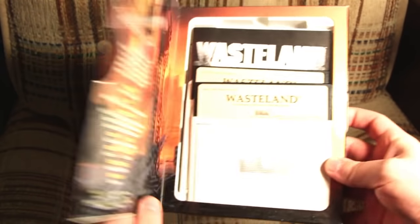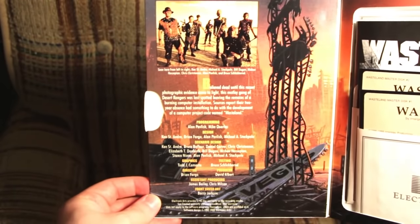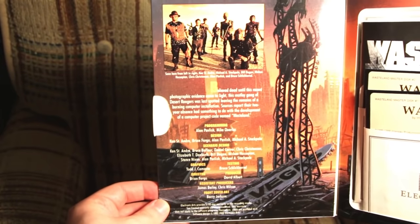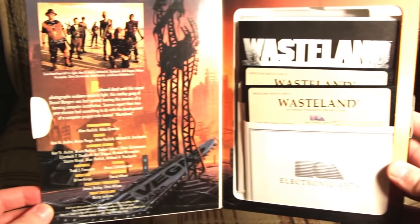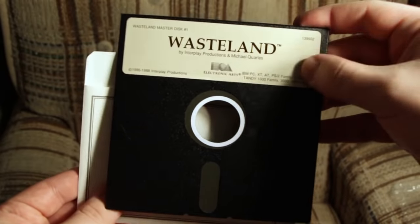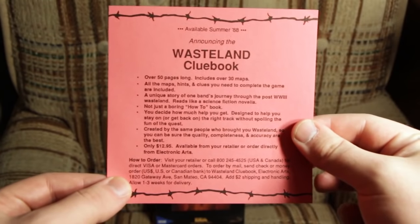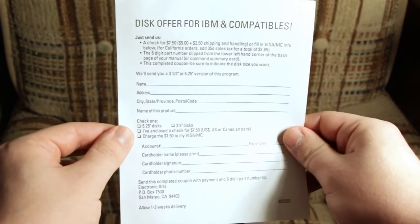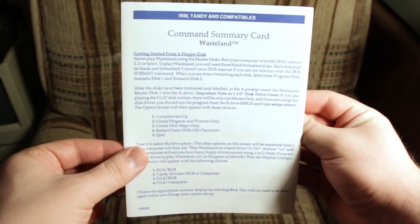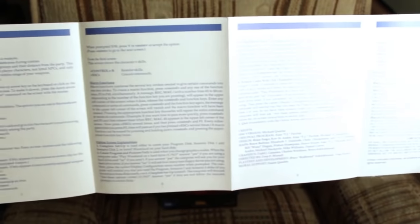Inside the folding box, you get some more awesome artwork, showing the developers of the game and other assorted awesomeness that EA used to do back when they were self-proclaimed electronic artists. Tucked away in this little Infocom-styled tray, you get the game itself on two double-density, five-and-a-quarter-inch floppy disks, ads for the official Wasteland clue book and disk format upgrades, and a command summary card — which is not actually a card and is more of a pamphlet, but it's useful as nuts.